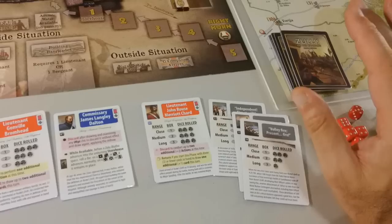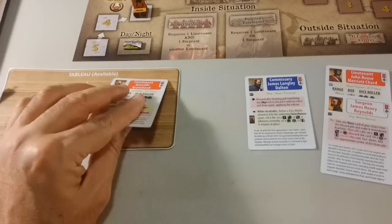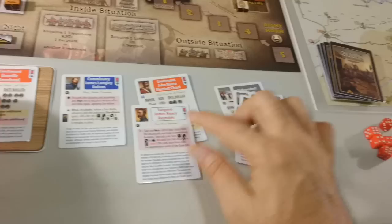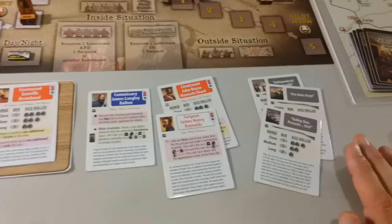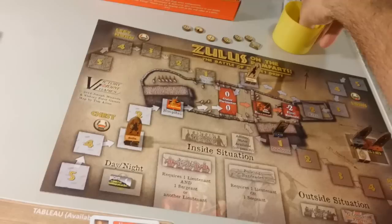Now we draw a card — Surgeon James Henry Reynolds. Is this card going to be available? Put him here. Now we have our hero phase and we're going to put Brumhead here. Now we have a problem because we have six cards. We just did our hero phase, now we have to discard one card. It's going to be one of these crappy volleys. We discard this card.